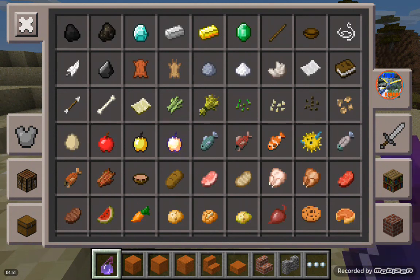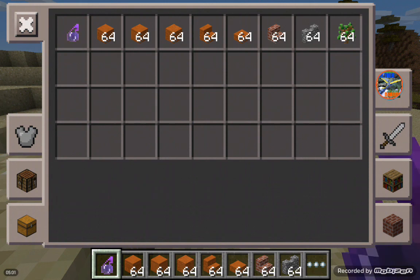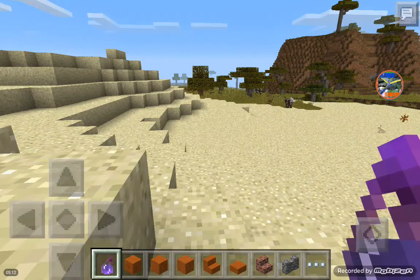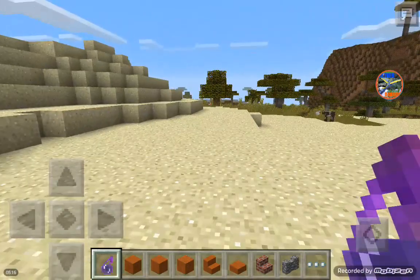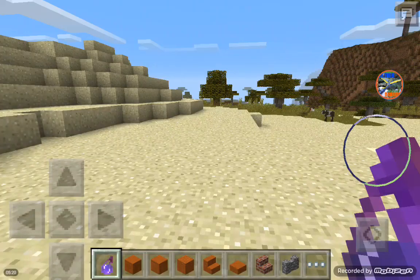One feature I just realized is the survival interface in creative mode — they said they wanted it, but I don't think they ever confirmed it for 0.14. So in a way, this is sort of a major feature that was a hidden feature for 0.14. Also, when you exit out of creative mode and go into survival, you have all this stuff in your inventory, which I thought was cool as well.